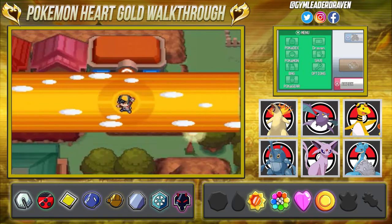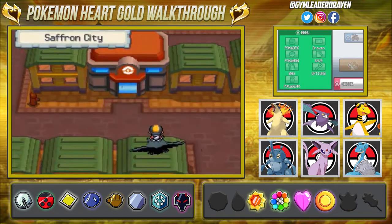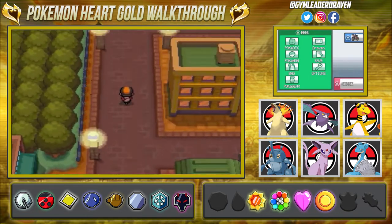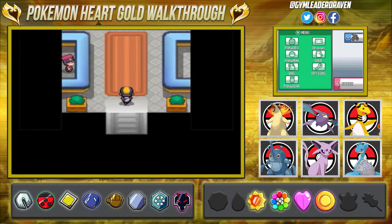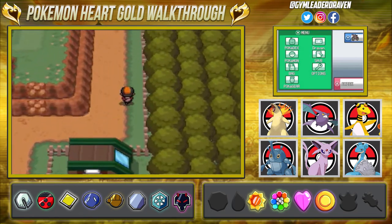We are going to the dreaded Route 16, 15, 14 — yeah, those routes — and I really didn't feel like talking about that place in particular. So as you can see right here guys, we are in Saffron City and we're going to be making our way to Cerulean City. There is a big blackout that we need to take care of.